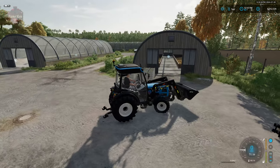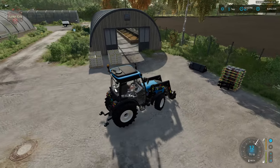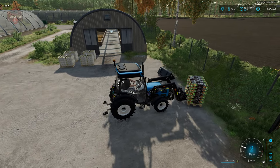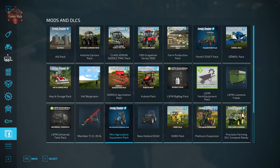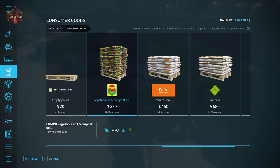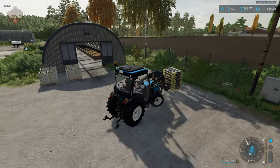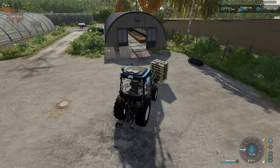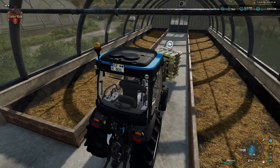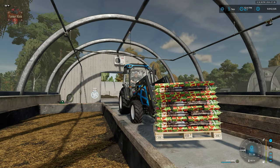We will be using more compost than manure, so I also want to demonstrate the use of these pallet bags. These pallet bags can be bought at the shop under Objects > Consumer Goods — a pallet of 3,360 liters of compost for $230. We also have the ability to make pallets of compost, which will be covered in the composting video coming very soon. You can see we are adding our compost and slowly the fill plane is coming up.